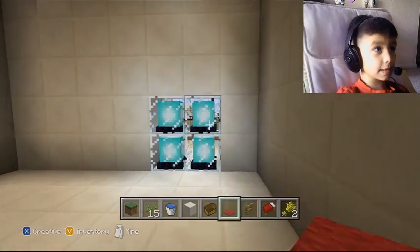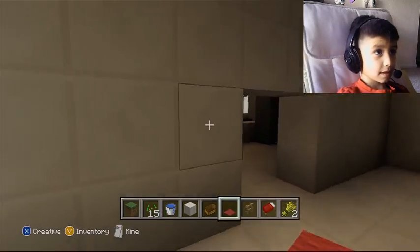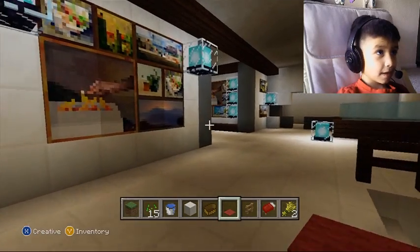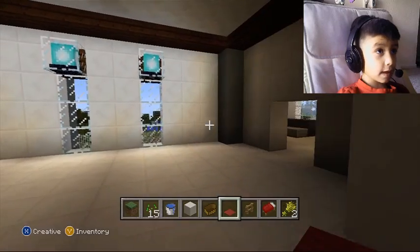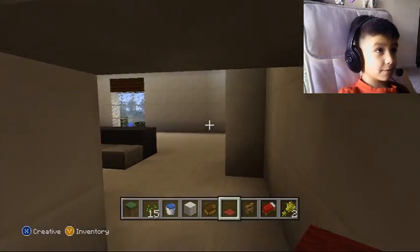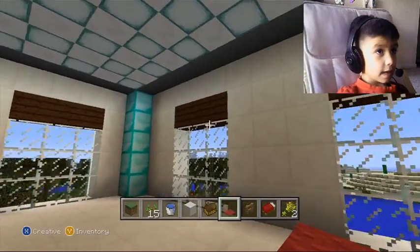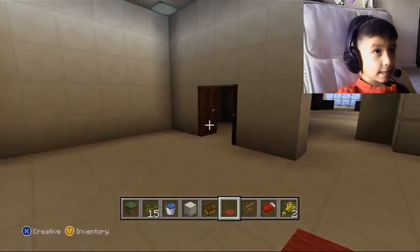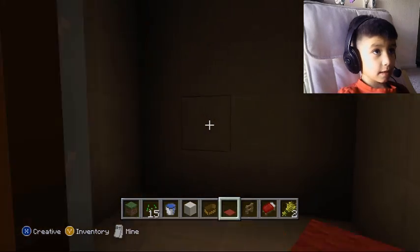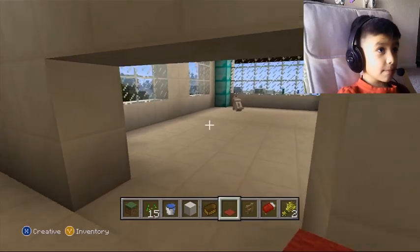What is this even? It's supposed to be a bathroom — it's not done. That's a bathroom thing. Over here is mommy and dad's room. There's a TV that's off. And here is the bedroom — and this is the floor closet and bathroom.